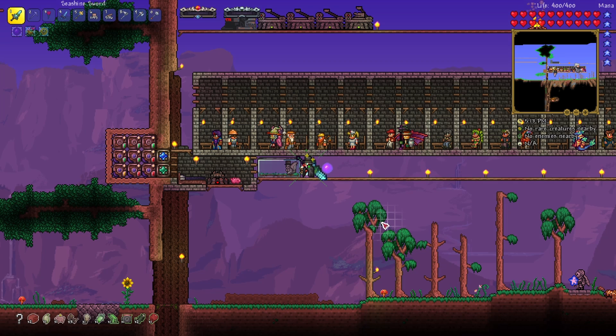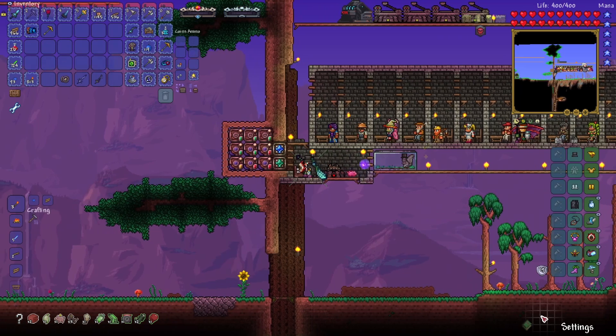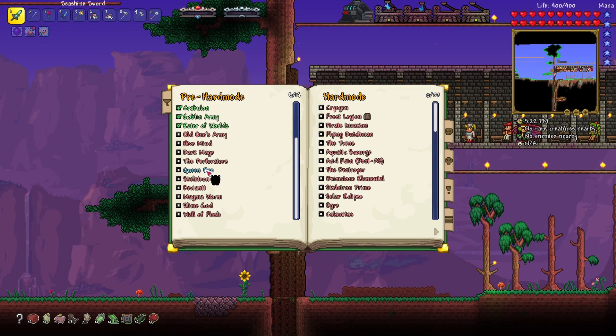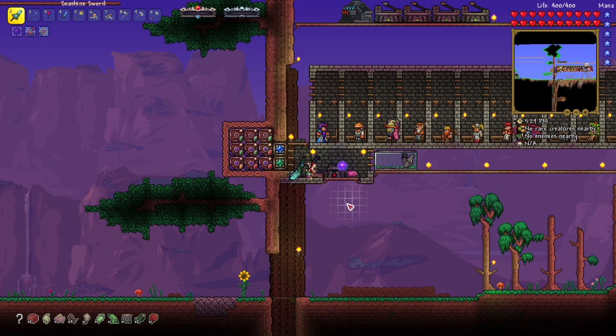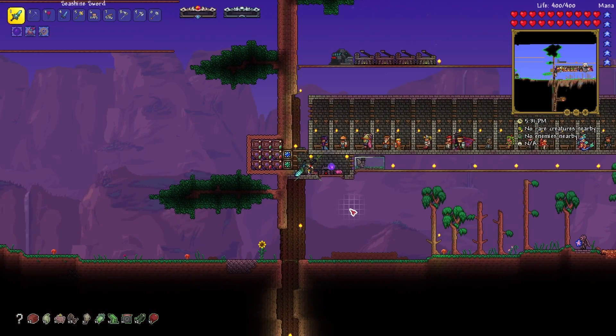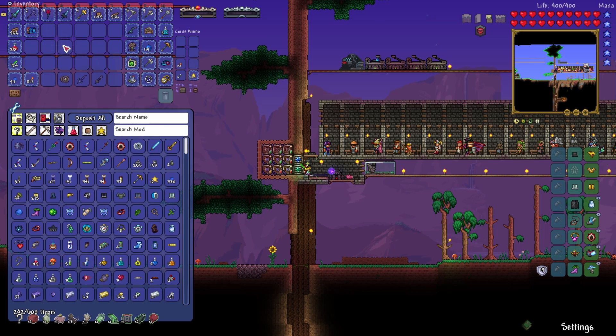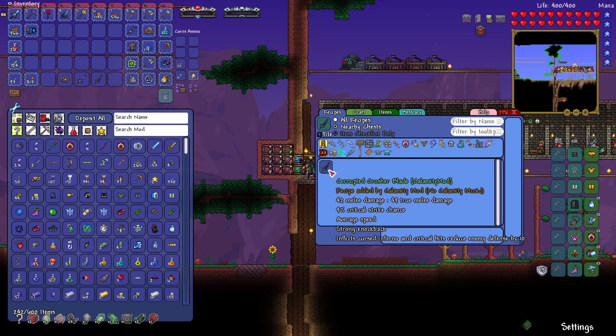We're back for another installment. Today we're either going to fight the Queen Bee or the Hive Mind — not entirely sure which one. We should be able to find the old man at some point and steal the portal from him for a lofty amount of gold. We also have some items I was crafting at the end of yesterday's episode just to see what we can craft. Spoiler: we can't really craft that many.